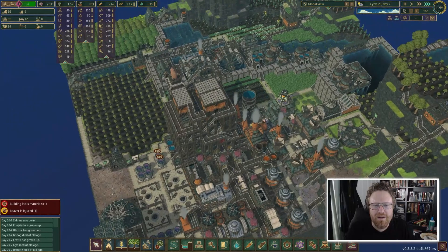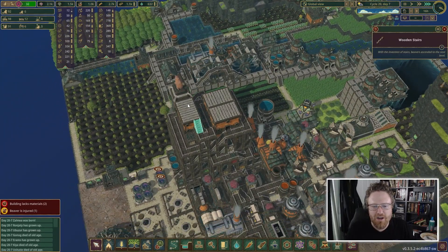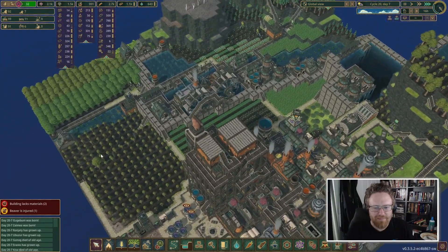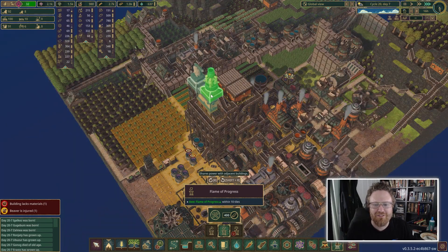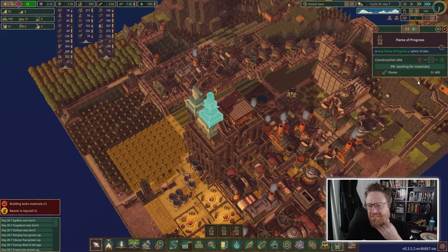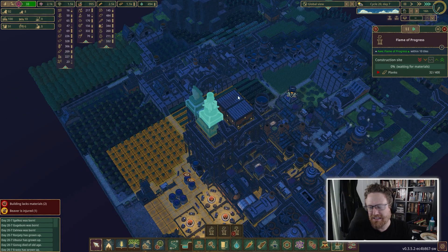One last thing I'd love to do to cap this off: I've completed a staircase going up to the very top of this roof, and I'd like to stick a capstone on this. Let's go to the monuments, grab the flame of progress, and stick it on the top here. The flame of progress requires 400 planks. I've got 209 right now, so we'll be able to load those up pretty quick, but then we'll have to keep generating a whole bunch more. I think I should probably snap my fingers again.